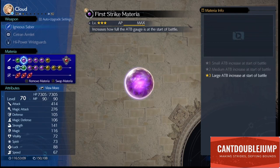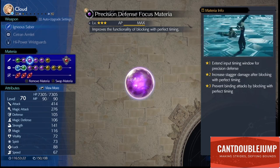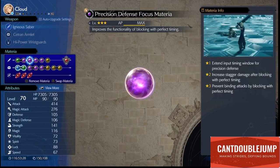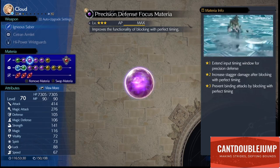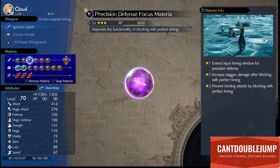For your first strike materia, I think you should always have First Strike on every character that is going to be your main controlled character. Precise Defense Focus — definitely have this. It's one I didn't use; I wish I did because it made things a lot easier. I was too late to use it, but definitely recommend having it on.